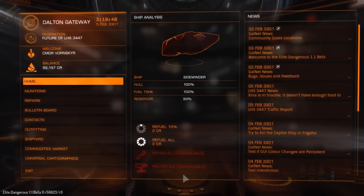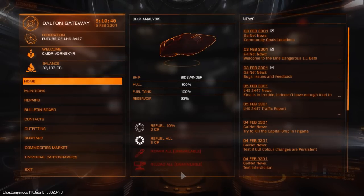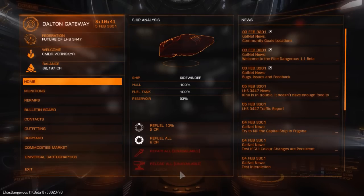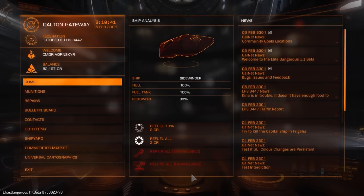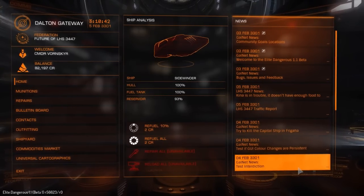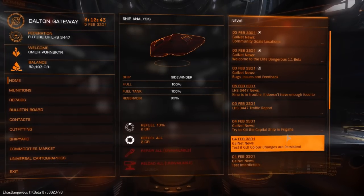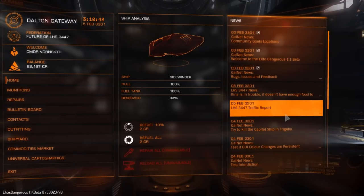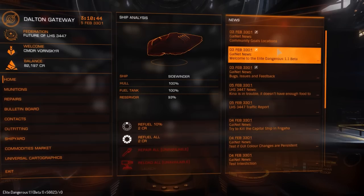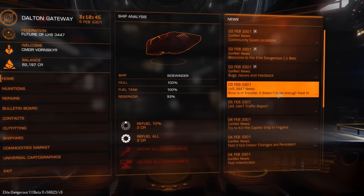Hey guys, it's Wolinski here and today we're back in Elite Dangerous, taking a look at the update 1.1 beta. This beta isn't actually on the main server — it's on a test server. You can actually see in the bottom left of the screen the little debug information. This has a fair few changes added to it.